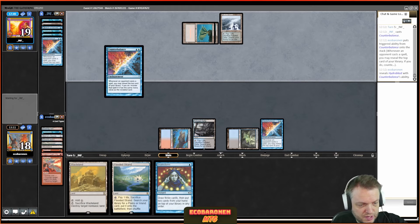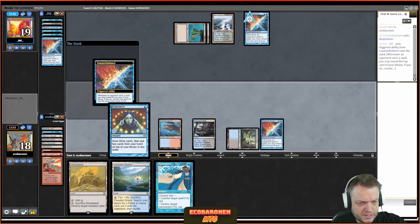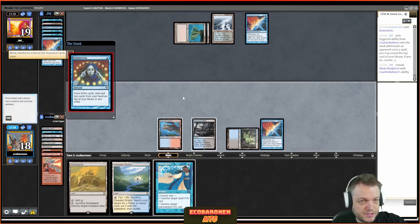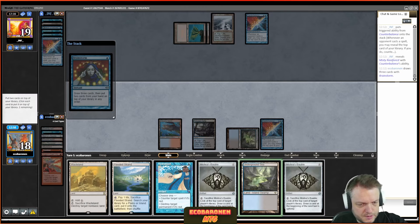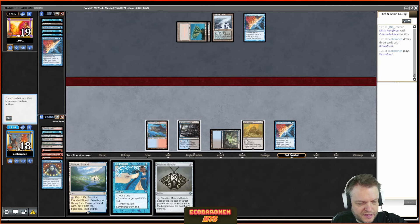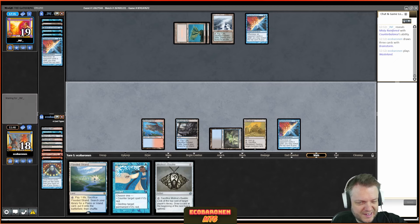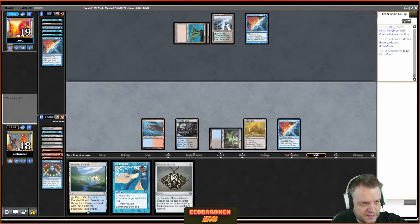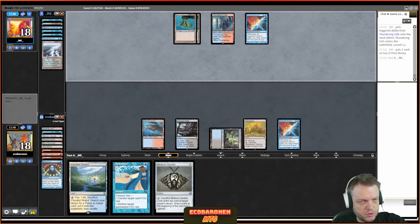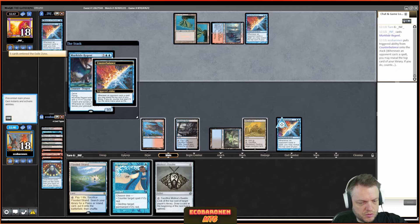Here I draw a fetch. At this point the only way I can lose is double Bolt, so I don't crack the fetch and play Channeler instead. Imagine losing this game to double Bolt — that would be unforgivable. It's a play I can see some people making, because ah, the opponent needs to be kind of lucky. But they haven't shown one Bolt this whole game, so a double Bolt is definitely a possibility. I get in with everything — the opponent goes to two and from here has no outs; they concede on the end step.